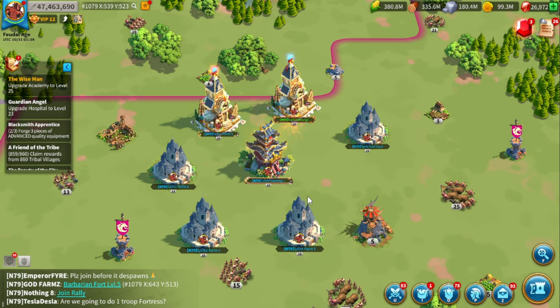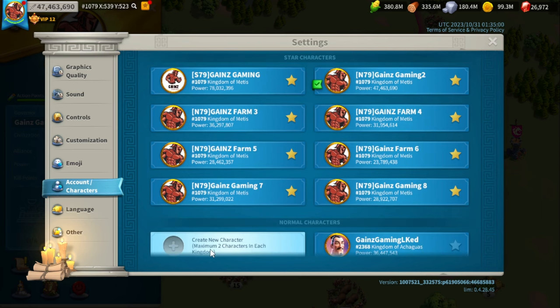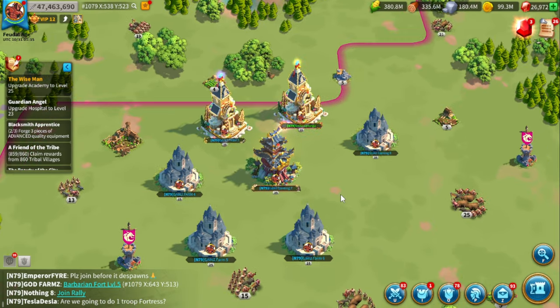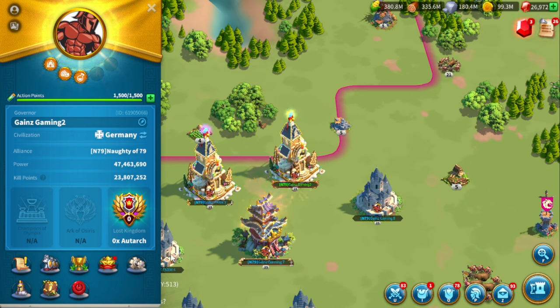When building a farm account, you first have to make an account in a brand new kingdom. You create a new character, and it really depends on what KVK you're in. If you're in a KVK 2 kingdom and want to get a farm account into that kingdom — say you tried making an account in kingdom 1079 — you could do that, but you will not be able to migrate it into the same kingdom as your current account until you're in Season of Conquest or KVK 4 and beyond.